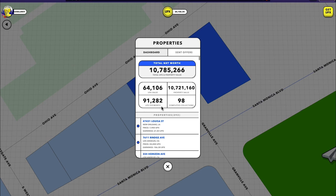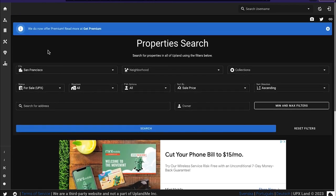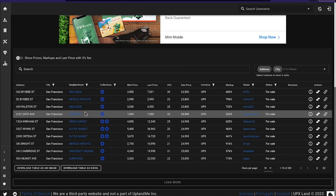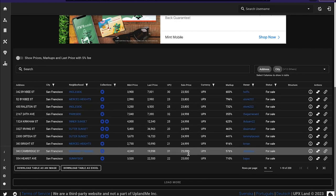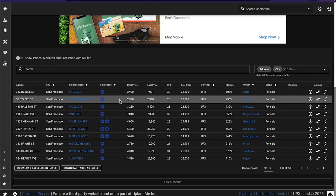You want to pay attention to that number and try to grow it. The best way to grow it is to hold properties that earn you a lot of yield every month. I like to mint or buy properties with a higher mint value. We'll come over to one of my favorite websites, UPXland, and I'm looking to buy properties in San Francisco. I'm looking at these properties — each one looks like a great deal. How do I know which one has the higher yield? That's easy to tell by looking at the mint price.